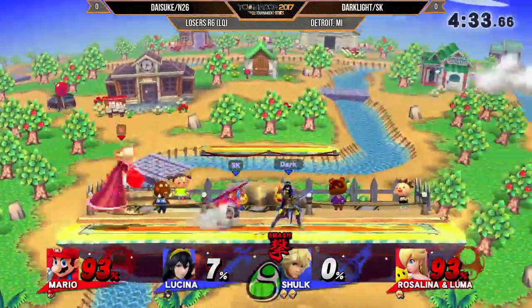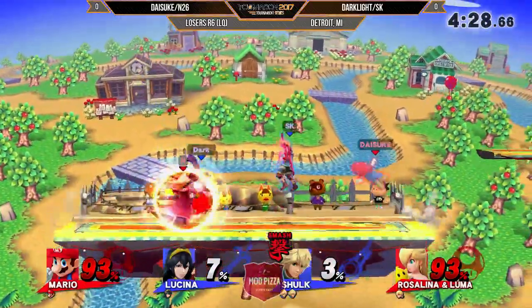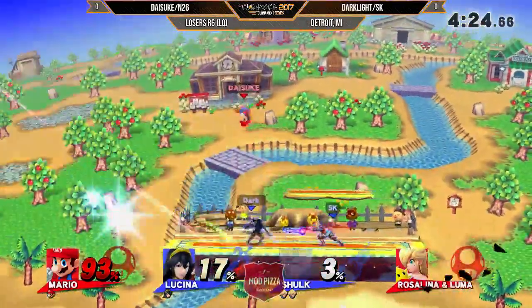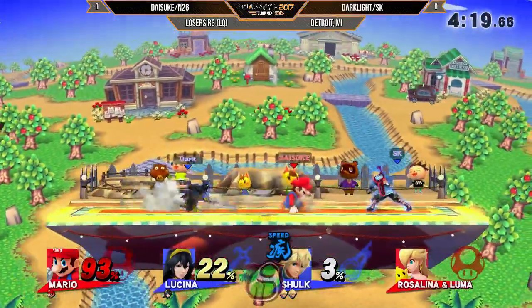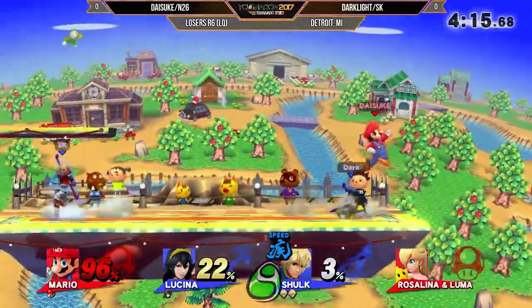But they gotta watch out for SK with his smash start on deck. Shulk definitely has a lot of play-by-play area — he can cover a vast expanse of the map, especially with the sword extend. Daisuke had a lot of good crowd control this map. Let's see what he can do from here.